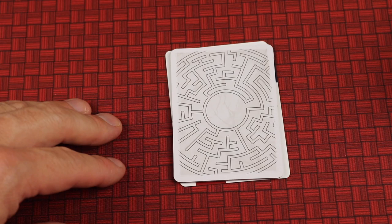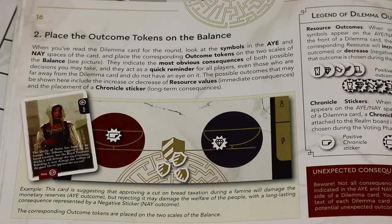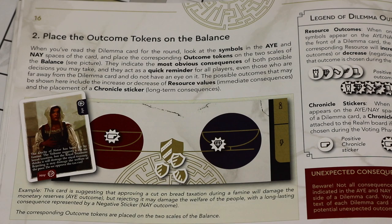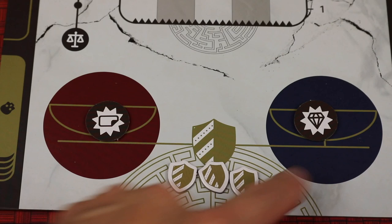There are also dilemma cards, which are covered with a tile. The game is played over multiple rounds and each round a dilemma happens. It's going to be a story and then it tells you what your choices are — for example, they suggest bread will be taxed but the royal treasurer thinks it's damage to the royal treasury. Rejecting it may damage the welfare of the poor. So there are two choices: an aye for yes and a nay for no, and depending on the card, certain resources will be affected by each choice.